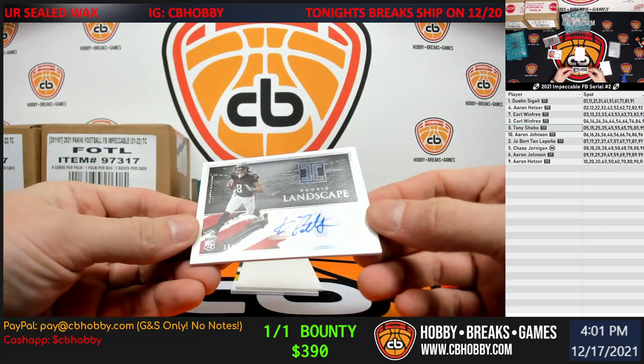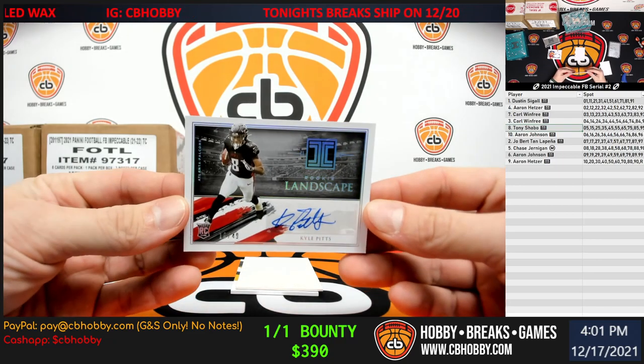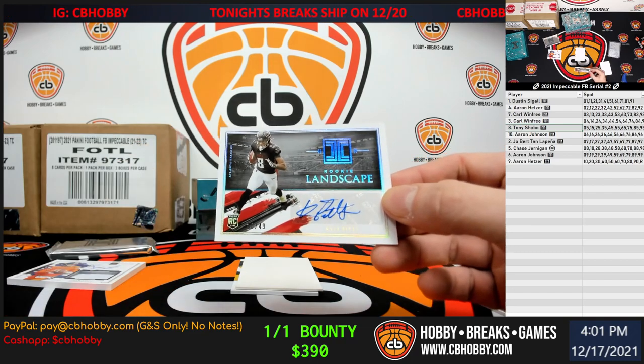For the Falcons, Rookie Landscape — Kyle Pitts. Why do they put stickers in the high end? That drives me nuts. Ten spot going to Aaron H. Cleaning up.